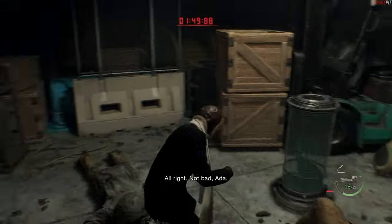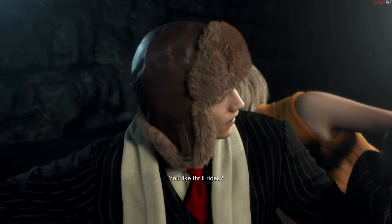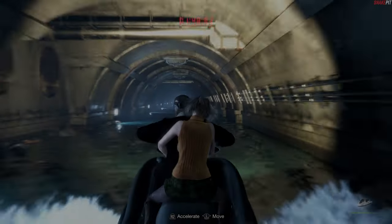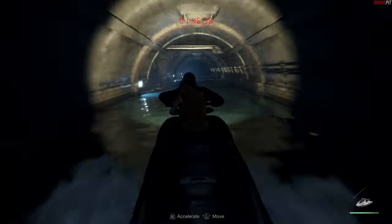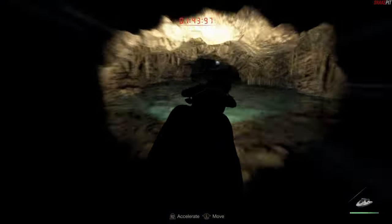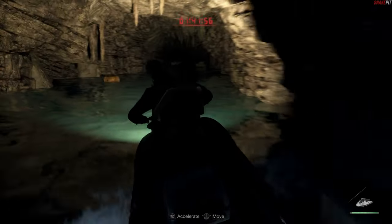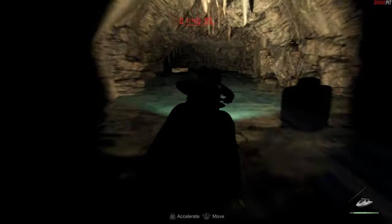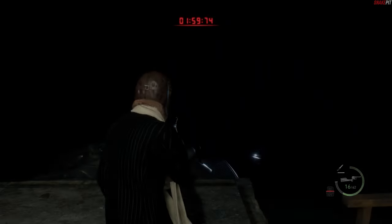Hey, how's it going? If you're here, I assume you need some assistance with the Smooth Escape trophy/challenge/achievement, which is basically to leave the last part of the game — last part of Chapter 16, last level — without getting damaged on the jet ski. It auto-saves for you, so you can always load your game. You can even play it on easy mode. It's tough because you can't run into the little bumps or it won't count.